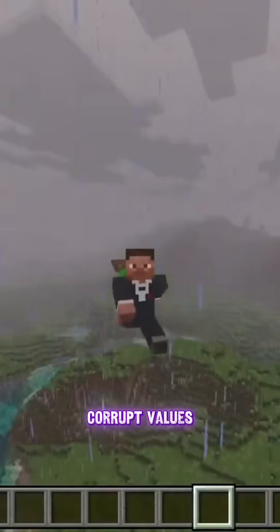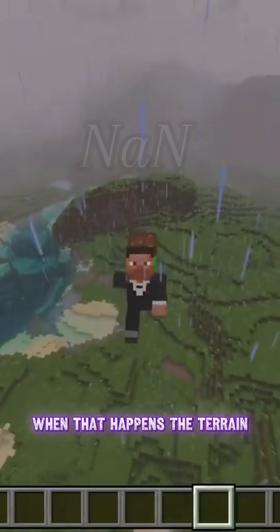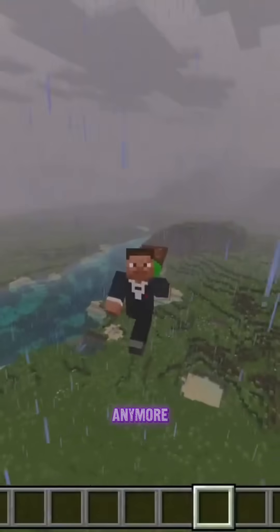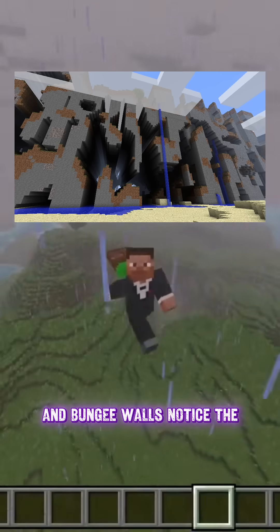The game starts producing corrupt values, sometimes even NaN, which literally means 'not a number.' When that happens, the terrain generator can't build any smooth land anymore. It breaks into massive stretched blocks and sponging walls. Hence the Farlands.